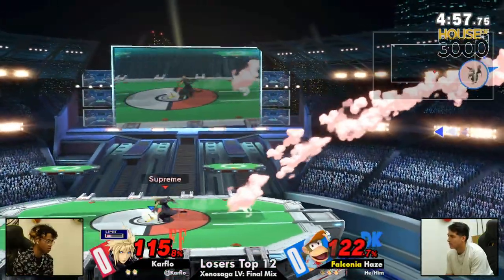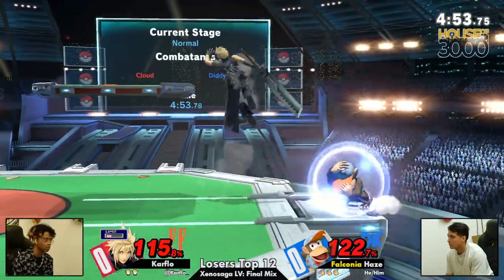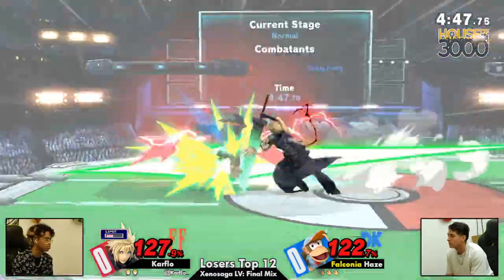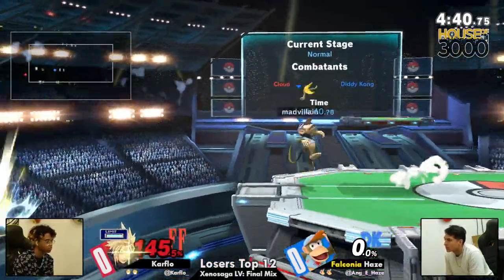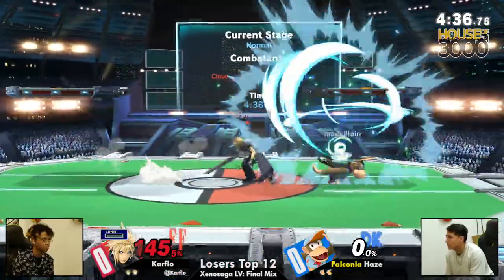I'm just so big on Hayes finding these punishes on Cloud's falling aerials, which are normally not something you can reliably punish, but he's in there. He's finding the quick landing frames, understanding the differences between a full hop fair versus a short hop — all of this stuff. The dashback does close out the stock for Carflow, able to even up the set count. Let's see if Hayes is able to find a quick retaliation.